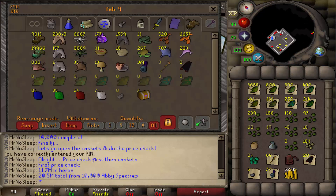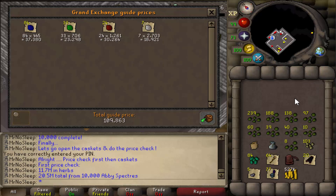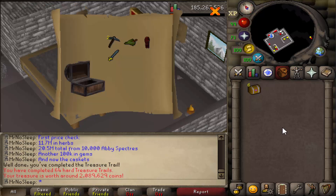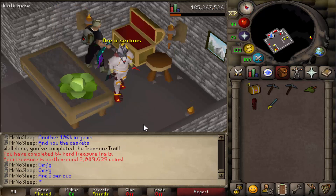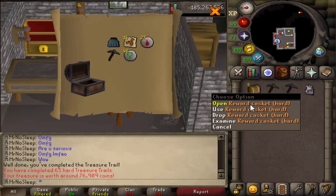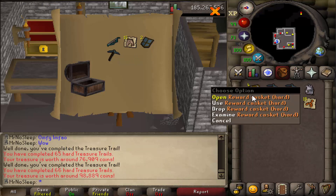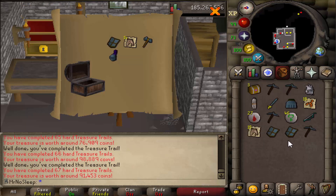And then of course we have the small price check — just another 100k from the gems. Obviously the value doesn't matter too much since I am an Iron Man. But let's go ahead and open all of these caskets — let's see what we can get from these seven Clue Scroll caskets. From the very first one, we managed to get one of the best and rarest items, despite Third Age, that you can get from a hard Clue Scroll: a Robin Hood Hat. So not only did I enjoy these 10,000 Aberrant Spectres and all the XP I'm going to get over the next few months, but I actually managed to get a Robin Hood Hat on my Iron Man account.